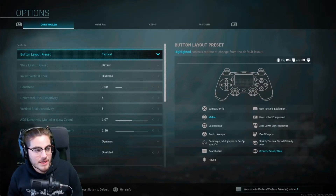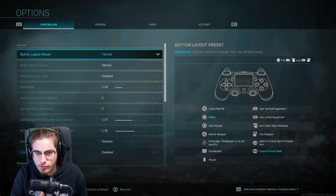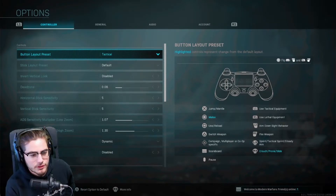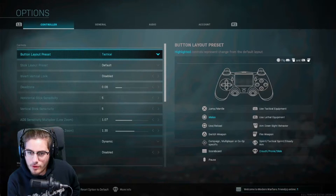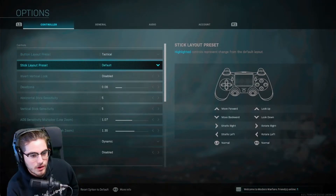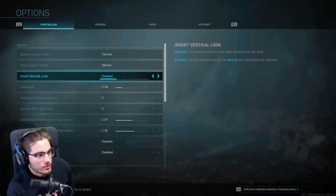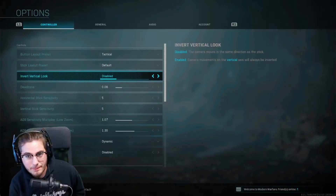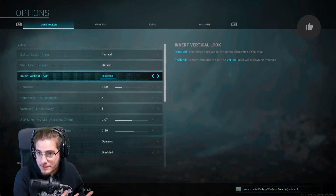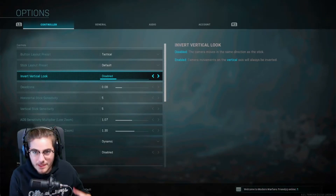Button layout is mostly personal preference — try it out yourself depending on the type of controller you have. Stick layout is the same thing, personal preference. For vertical look (invert), I would highly recommend keeping this disabled, because everything will be flipped — if you try to go left you'll go right, and vice versa.